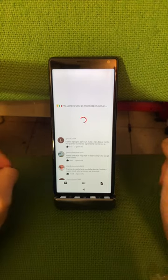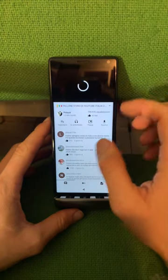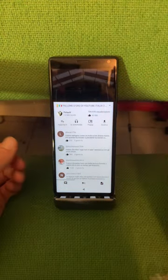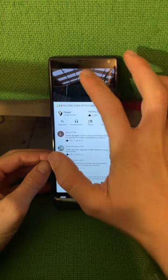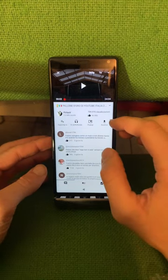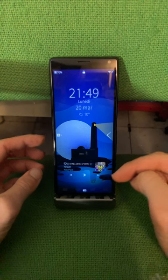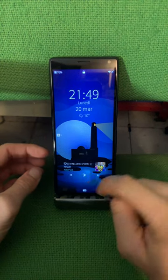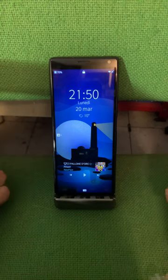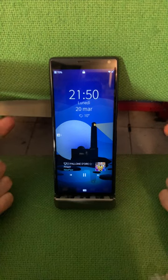There is support for multimedia controls on the lock screen. If you are on Spotify or NewPipe, playing a song or video, and I go to the lock screen, I'll get this pop-up now and I can control the media directly from here. You see if you tap play it plays — that's very amazing.